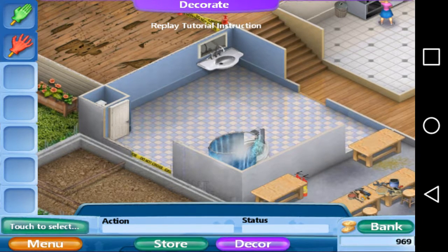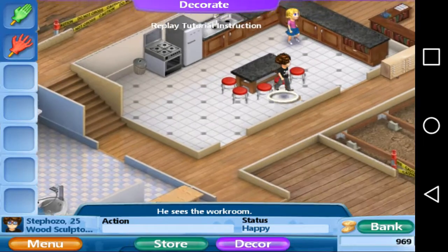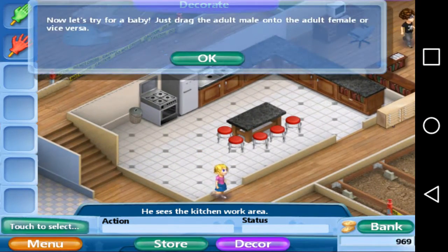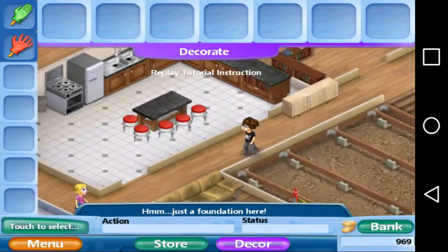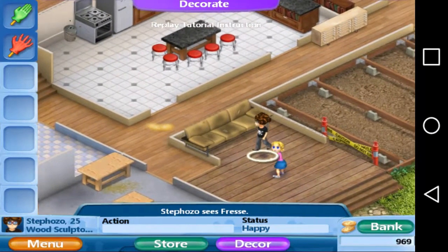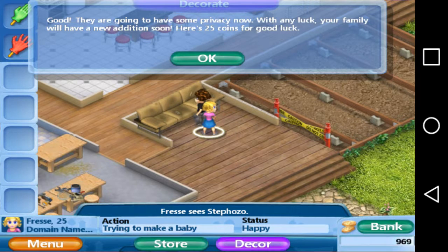I need to decorate all this before I get started. She's saying to make dinner, but you know what — let me put a couch right there. Let's try and make a baby! Go to the couch — watch out, go to the couch! Oh no, they're not in the mood. There you go, okay — they are going to have some privacy now.